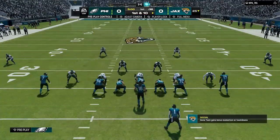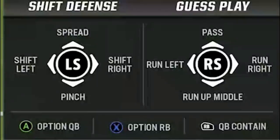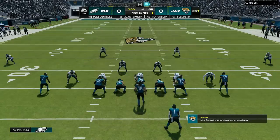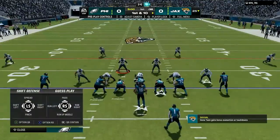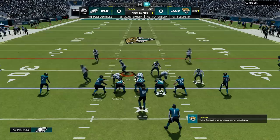Whether you're using the cover four drop or the pinch buck zero, the setup is exactly the same. All I'm going to do to set up this defense is to pinch the entire defense by hitting the RB or R1 button and down on the left stick. This will close up all the inside run lanes, bring the safeties into the box who act like extra run defenders, and also gets the outside linebackers into position for the blitz.